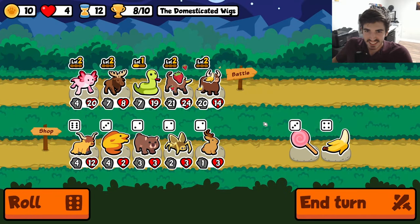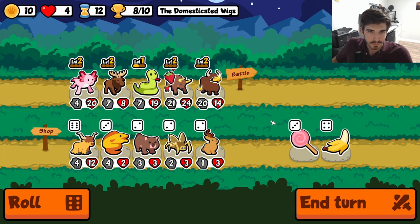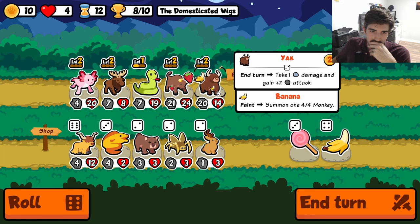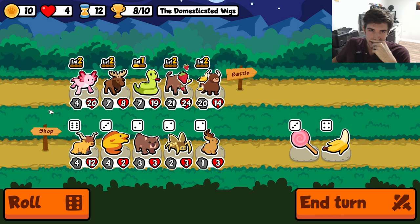Back forth back forth — we're good though, we take those. Lollipop — do we care about a lollipop? Probably not right now. If we can get some more value out of the moose, yeah probably could. I mean, high key the highland cow might be better than the yak. That's a hard realization to accept, but I think it's the truth.